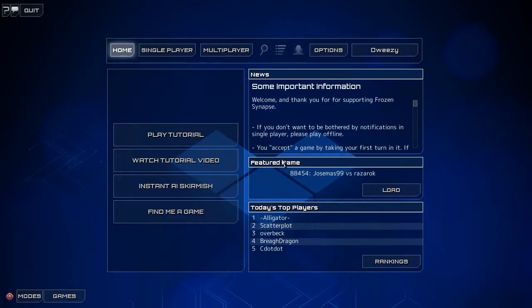Hey guys, Dweezy here again, bringing you another Steam Winter Sale achievement guide, this time for the game Frozen Synapse, and the achievement to get here is called Now I Have a Machine Gun, Ho Ho Ho.